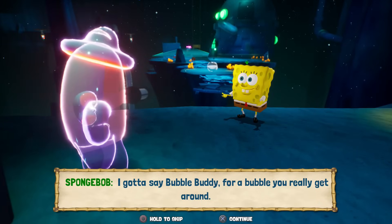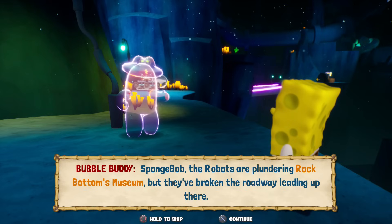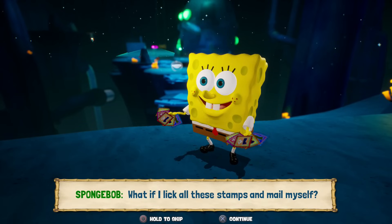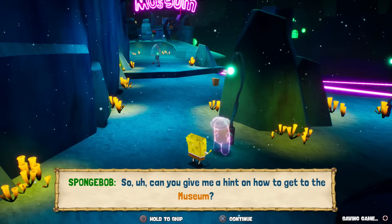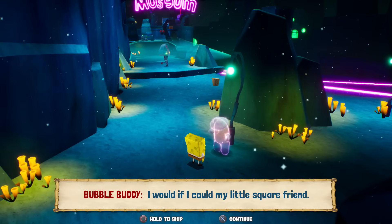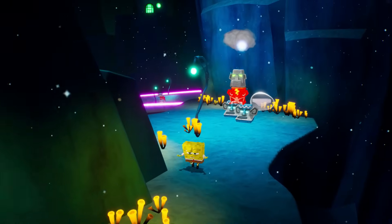For a bubble, you really get around. SpongeBob, the robots are plundering Rock Bottom's museum, but they've broken the roadway leading up there. You'll have to be clever and find another route to get in. What if I lick all these stamps and mail myself? Could work, but perhaps being sneaky would be faster. It definitely would be. Can you give me a hint on how to get to the museum? I would if I could, my little square friend.